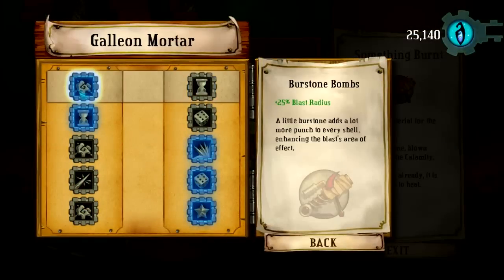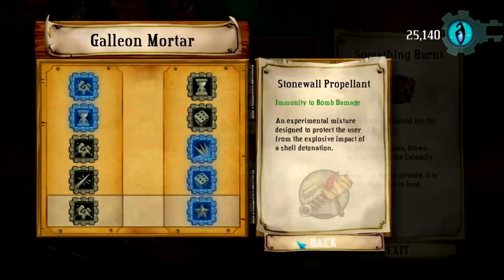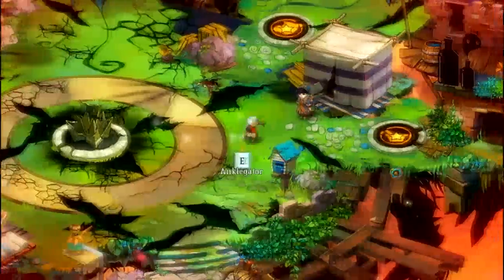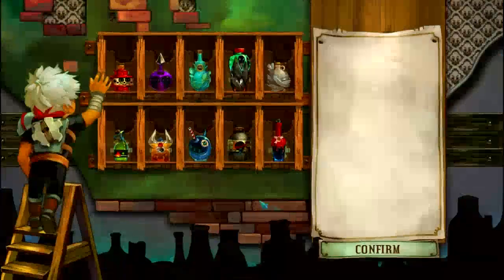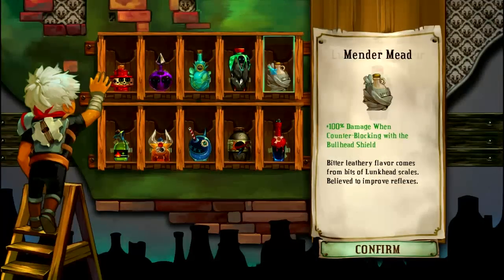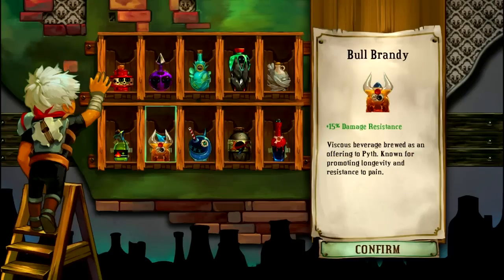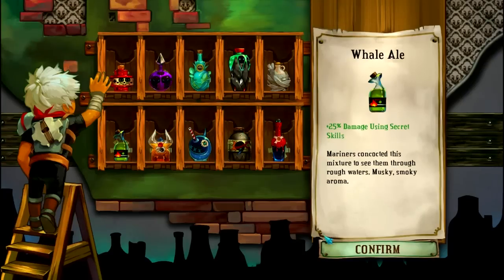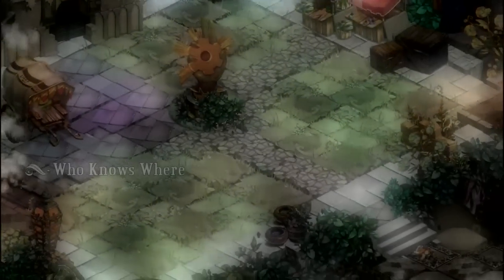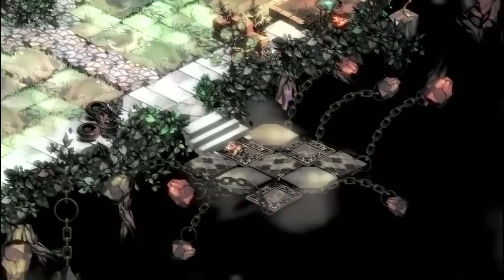My loadout is going to be the Pike and the Mortar. For my Pike I have the pure melee upgrades, and for my Mortar, the only important one is immunity to bomb damage. I really like the crit upgrade as well — everything else is just whatever you're comfortable with. The Mortar hitting really hard is your greatest benefit. For spirits, they're all fairly standard: some extra crit, some extra health — just make yourself as buff as possible.